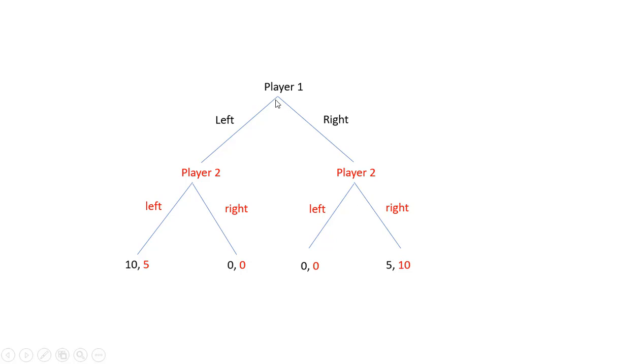This game could also end up at the far right node where Player 1 plays right. At this particular node, Player 2 could play left — Player 2 would get a payoff of 0 and Player 1 would get a payoff of 0. On the other hand, if Player 2 played right, Player 2 would get a payoff of 10, leaving Player 1 with a payoff of 5.